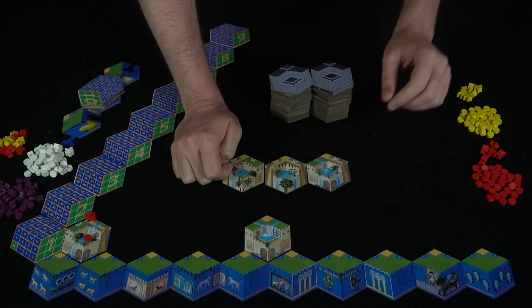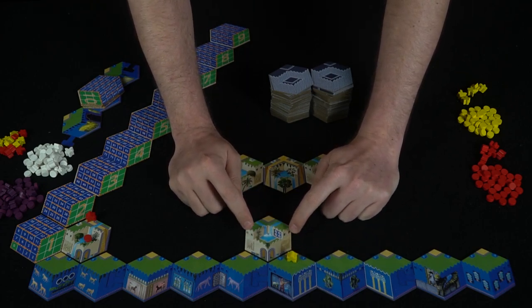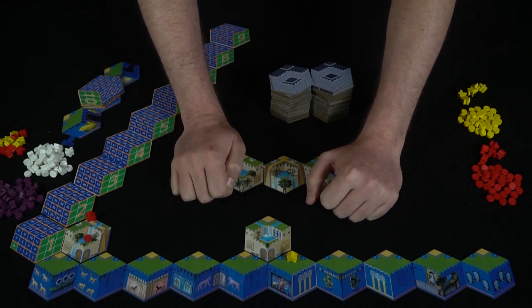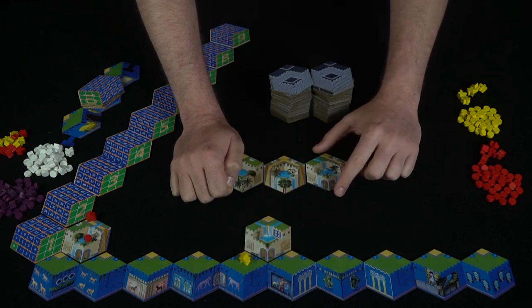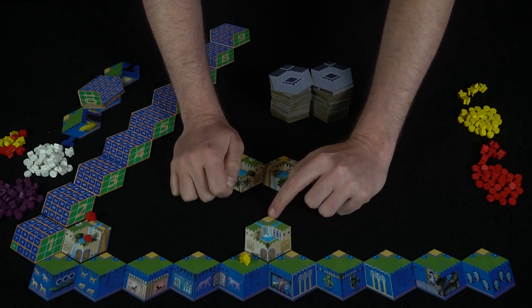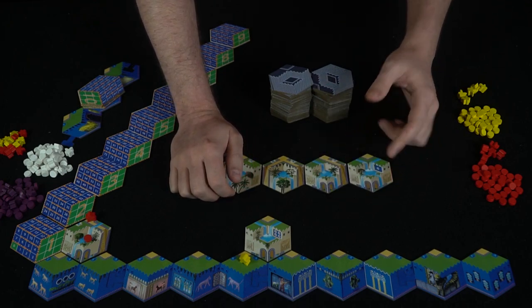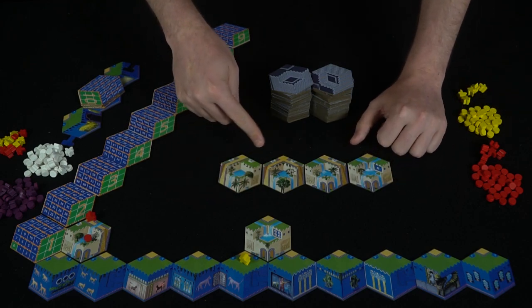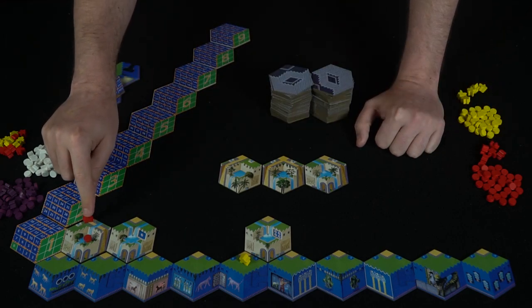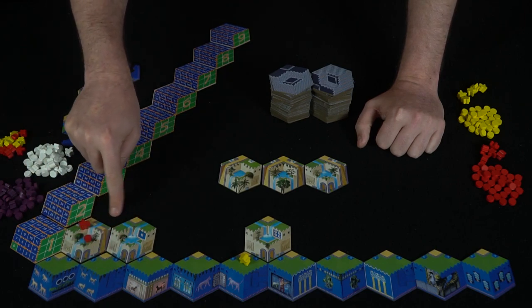After planting, you check for chain reactions — do any flowers cascade downhill and hit other seeds or empty locations? Then you draw a tile and place it face up for the next player. The next player picks a tile with a bonus of four, places it, and selects a worker. However, if there are no stairs on the adjacent tiles, that worker can't move up — so they may wait until a better position opens.